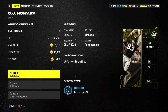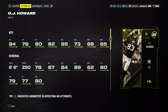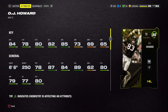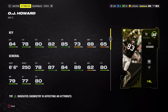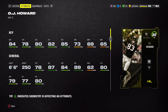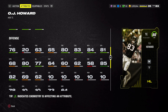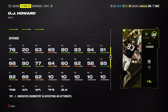Budget beast number three comes from the Headliners promo — OJ Howard. This card is literally just about 11,000 coins. He's an 80 overall tight end with the possession catcher archetype, comes with Reach for It, and has 84 speed. He is 6'6", 250 pounds, so he's a really big tight end. You can basically throw the ball up to him and he's most likely going to come down with it.